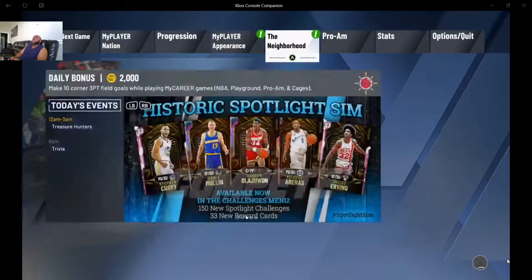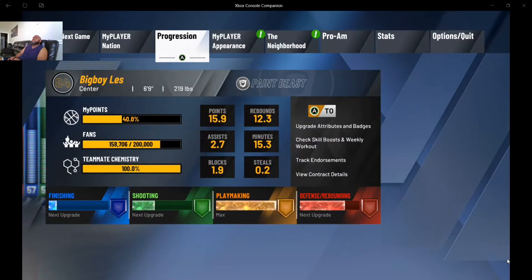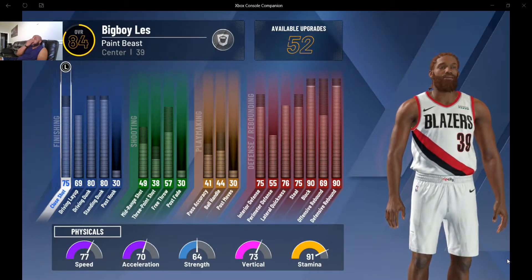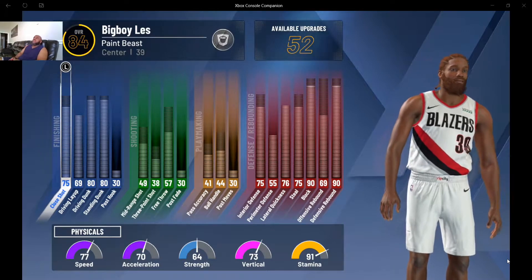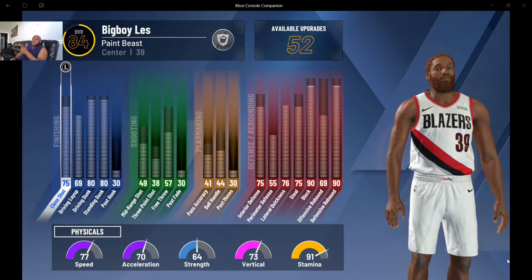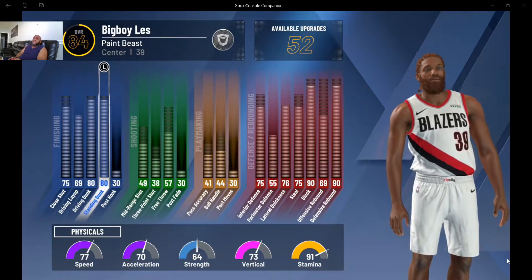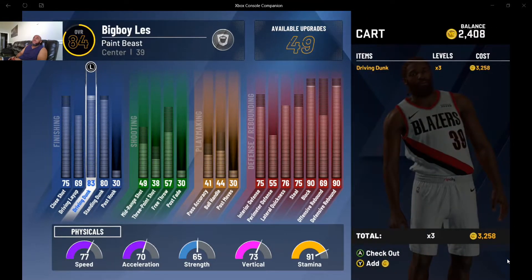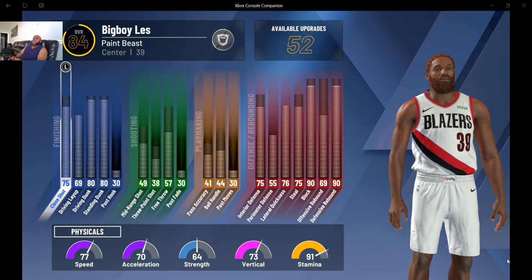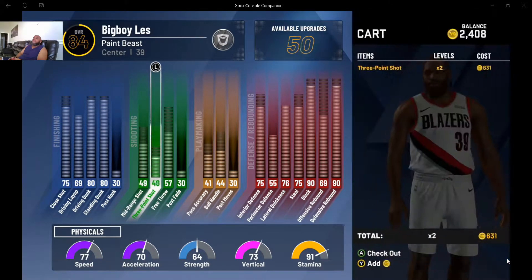To the end of this video — it's been a long video. Let's go to the progression screen. You can see here: paint beast, made him a center, 6'9" small center. He's got 77 speed, 70 acceleration, 73 vertical, and a 91 on stamina. His dunks go to 80, driving dunk up to 83, standing dunk up to 83, and his close shot can go to 83.